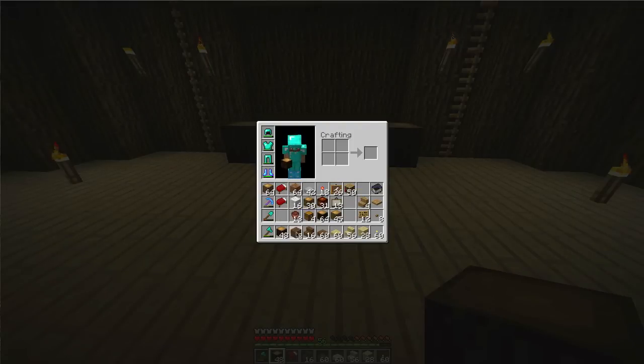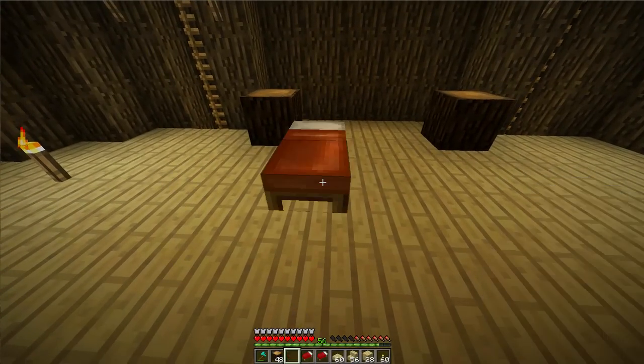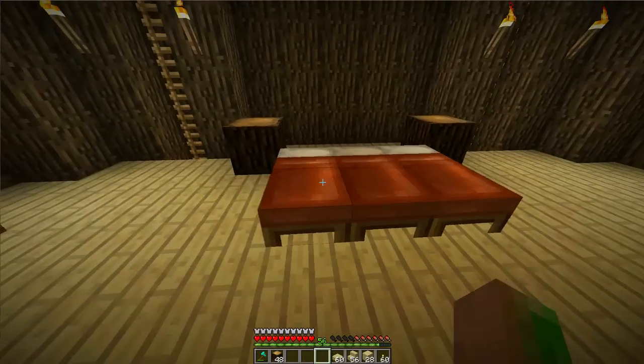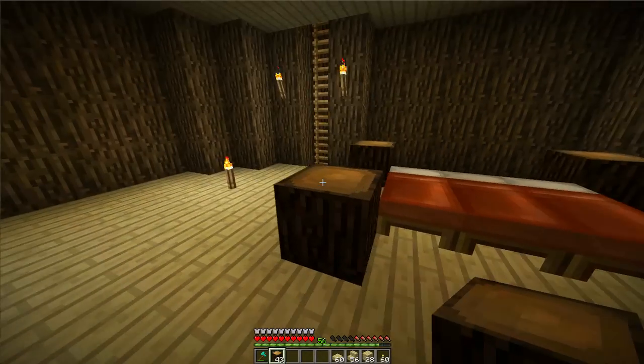We're going to start by placing the posters of the bed here. Let's grab out our beds so we can actually get that going. We're actually going to make a really big bed here — a giant bed. Watch as you click it, it like folds out like a folding bed — it's kind of cool, I never noticed that before. All right, let's make our four-poster bed.